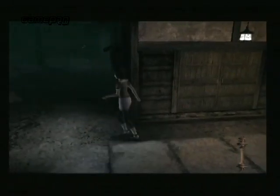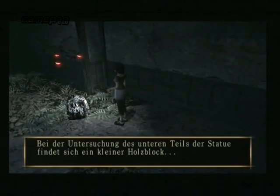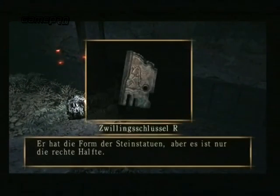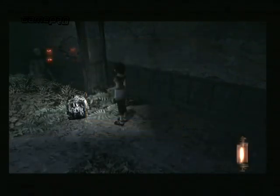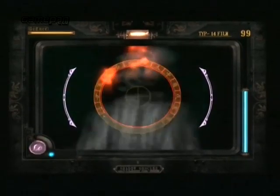Das vom japanischen Entwickler Tecmo produzierte Spiel ist ein typischer Vertreter der Gattung Survival Horror und setzt den gelungenen Erstling konsequent fort. Ihr steuert die Protagonistin Mio entweder alleine oder mit ihrer Schwester Mayu an der Seite durch vornehmlich düstere Horrorschauplätze. Die brillante Story, zu der ich an dieser Stelle aus Spannungsgründen nichts verraten möchte, führt euch durch insgesamt 10 Kapitel. Wie im Vorgänger muss man in Project Zero 2 gänzlich ohne Schrotflinte und Co. auskommen.